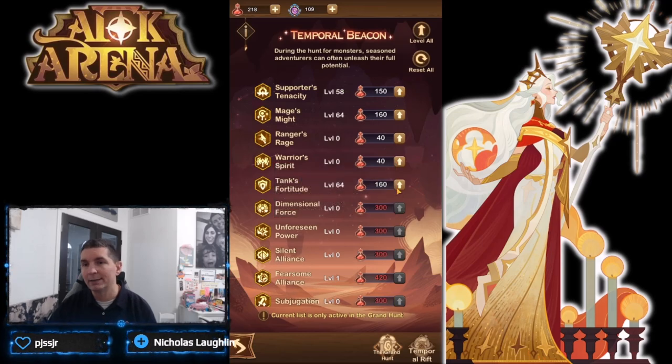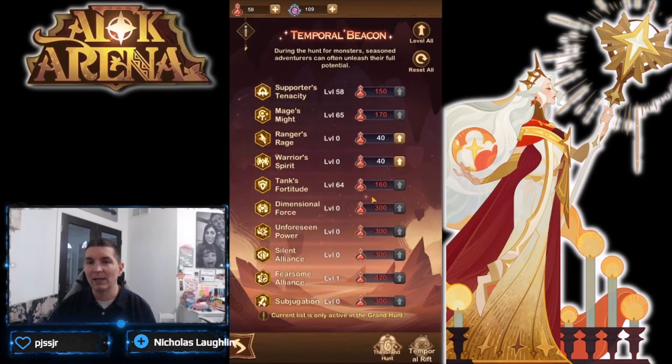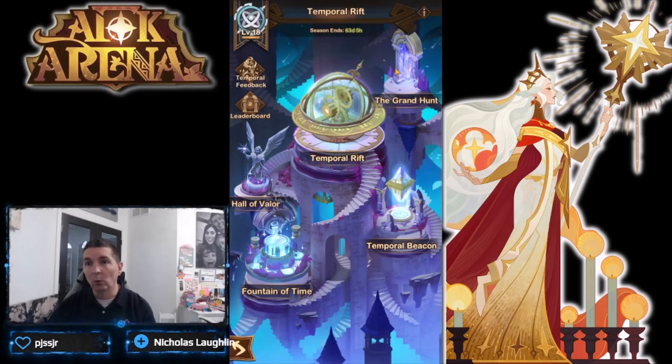We can't move these up anymore, so I'm going to go one more on support and one more with mage. This is going to be our beacon set. We have Fearsome Alliance, we have Energy Transfer — the mage, tank, and support trees are all set.